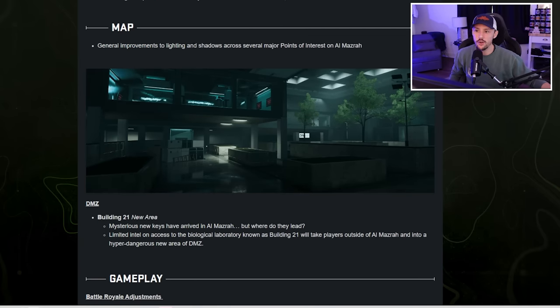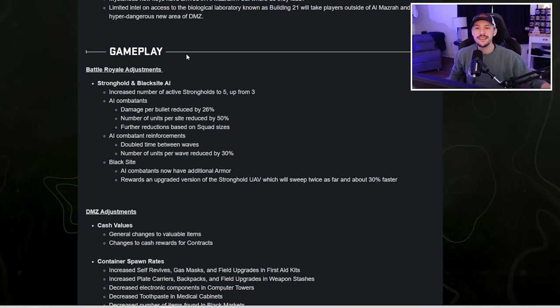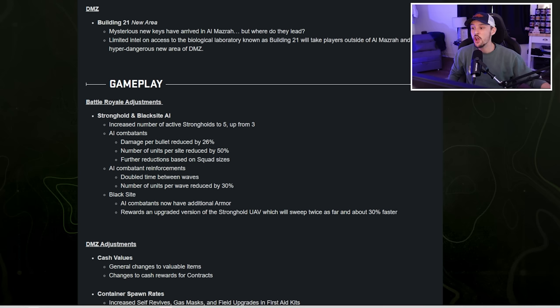In terms of the map, there are just general improvements to lighting and shadows. Now the biggest change: Stronghold and Black Site AI. They are going to increase the number of active strongholds to five, up from three. The three could sometimes be very far away with a lot of teams on them, so they're going to disperse that out. Five strongholds will make it a little bit easier to get your loadout.